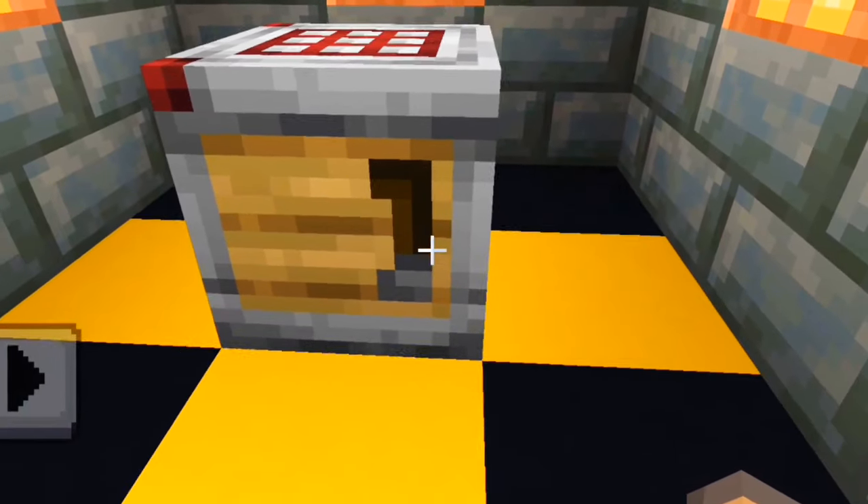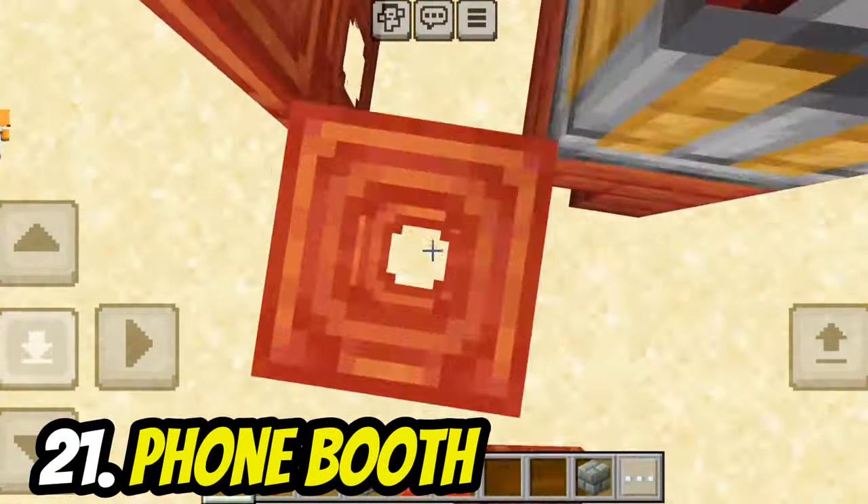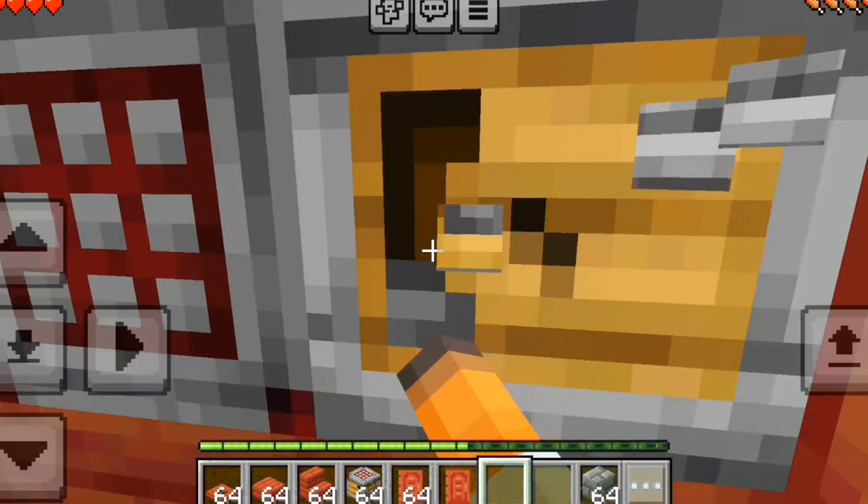The side texture of the crafter also looks like a phone. By using a mangrove trapdoor and stairs, you can make a phone booth. The top texture of the crafter can also be used as a keypad.